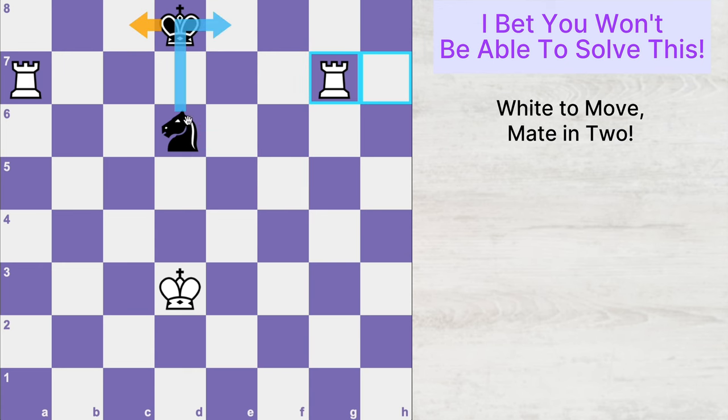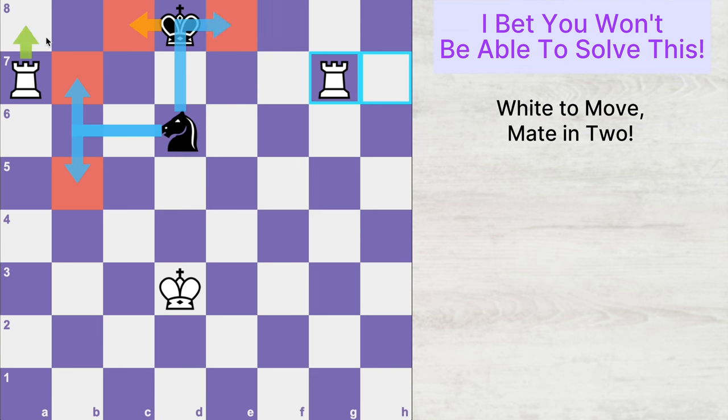And if Black plays Knight e8, Knight b7, or Knight b5, then in all four of these cases, you can finish off Black's game with Rook a8 checkmate.